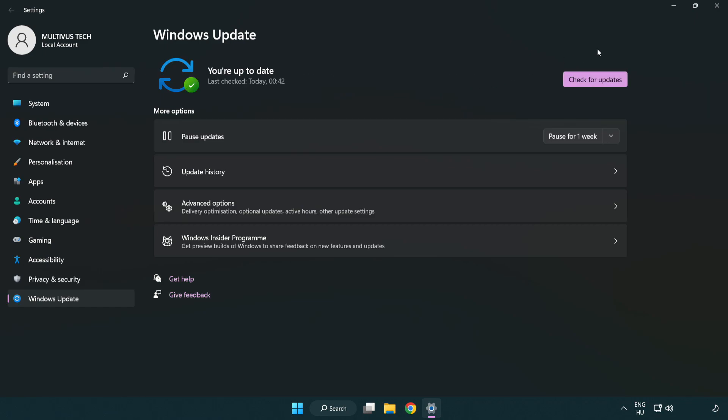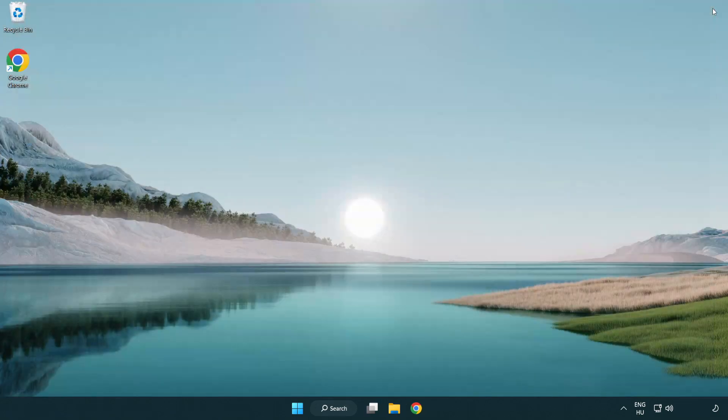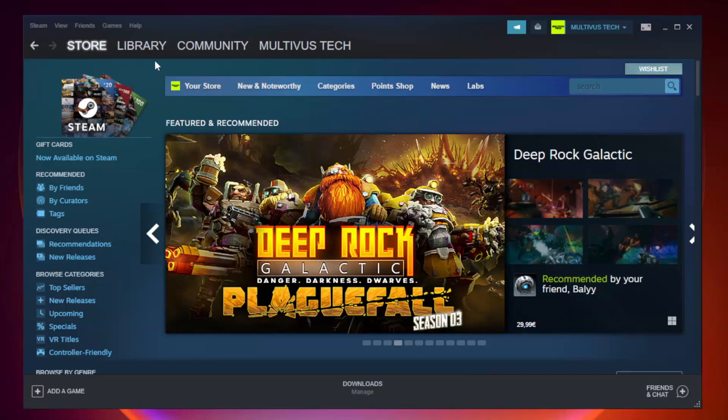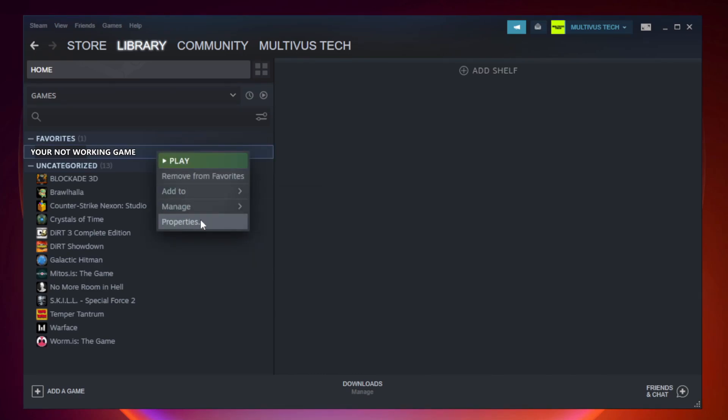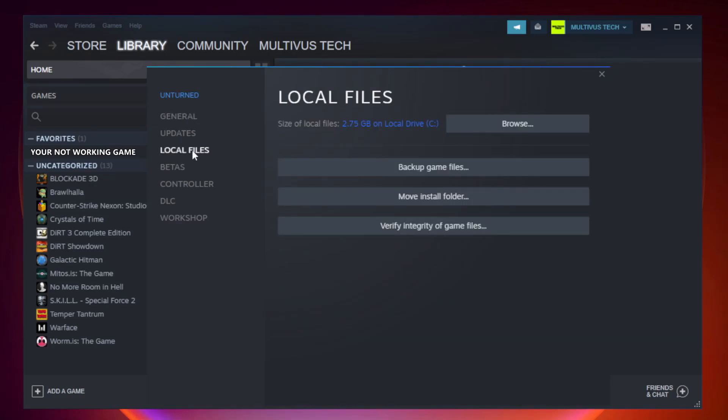After completed, click close. Open Steam. Go to the library. Right-click your not working game and click properties. Click local files. Click verify integrity of game files.